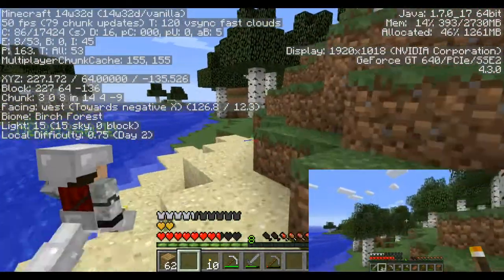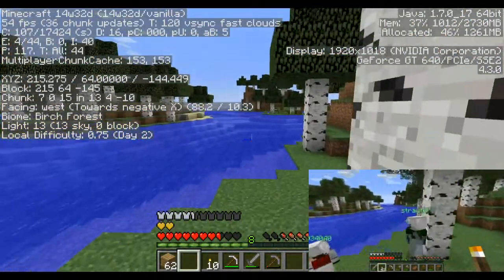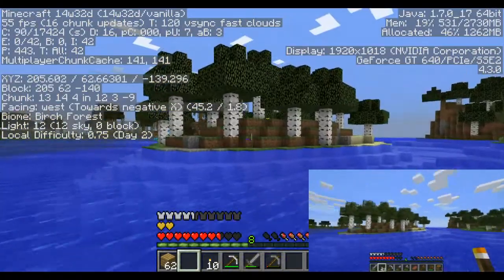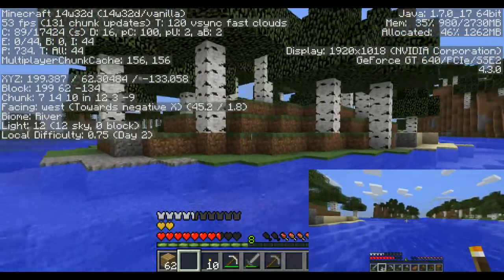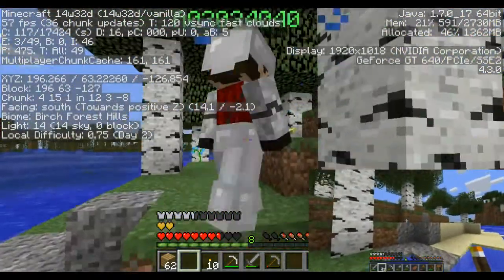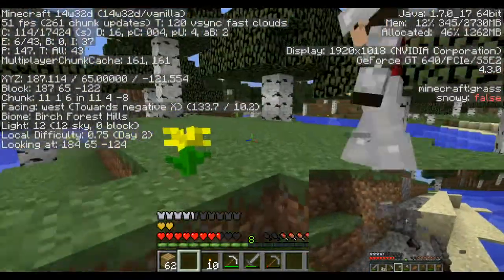I quite like the look of this island just in the middle here. That's close to zero-zero. I like this little island with the trees on it. This is a good spot, actually. With the bird trees. It's getting close. We can dig down from inside of here.